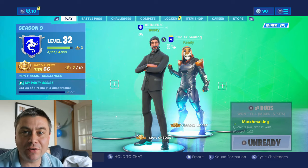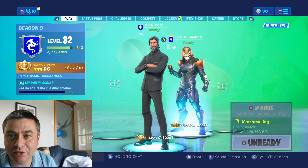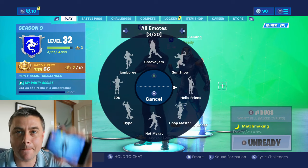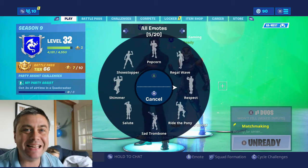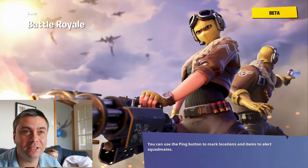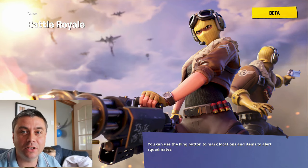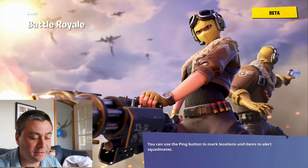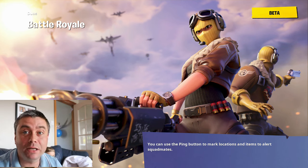We're doing fortbyte 53 quickly. We're just doing a quick one because we need two of us. So there's Alex in the background there - he's playing this. I am on my phone. We need to land at the old mansion where the rocket came out from a few seasons back and lift a disco ball. You can't do this on your own, so you need a mate to help you. We can show you exactly where it is and how to do it.